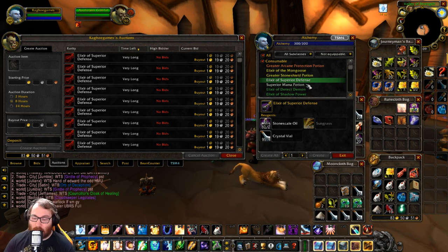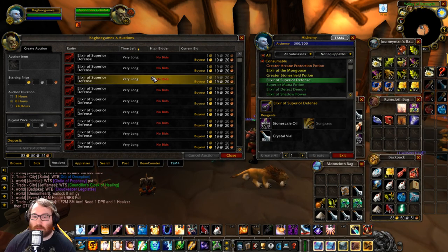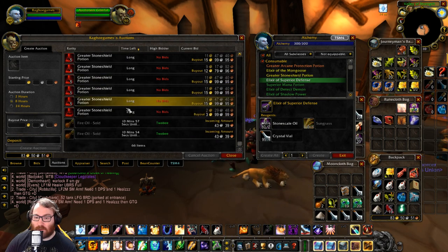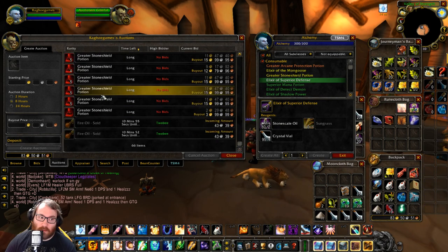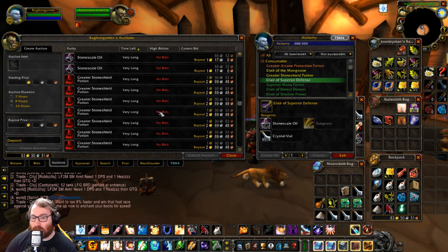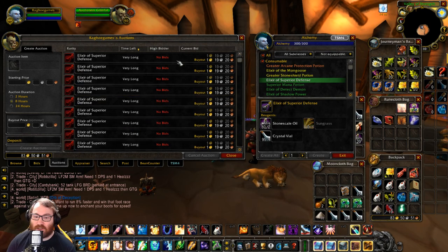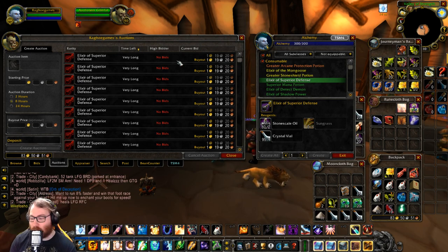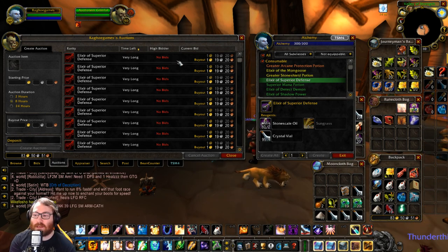Right now I still have a ton of oil and I'm waiting for my herbalist and miner to get me more sungrass and thorium to make more. I don't really need to make more right now. We can see my fire oils are up there — I just put these all up here because we sold out yesterday. My goal for gold is to have about 100 gold per character, give or take, just so I can do whatever I want on that character.